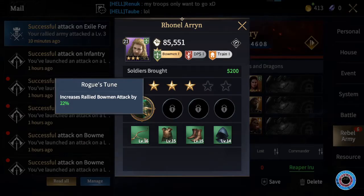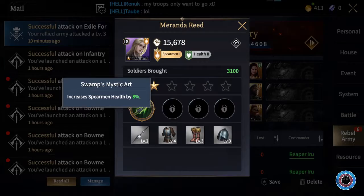Ronel's skill confirms this as well, because there wouldn't be a skill called boosting rallied stats if there wasn't actually a thing called rallied stats — it would just be called increased bowman attack. Just like Miranda increases only spearmen health for the troops she is leading.